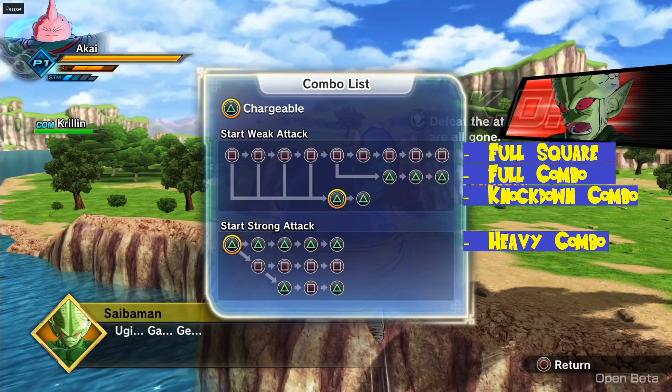There are 4 basic combos that you'll be learning in this video. First up is the Full Square Combo. The Full Square Combo is the easiest combo to execute and the first one listed on your screen. To perform the Full Square Combo, you need only push the square button 9 times.